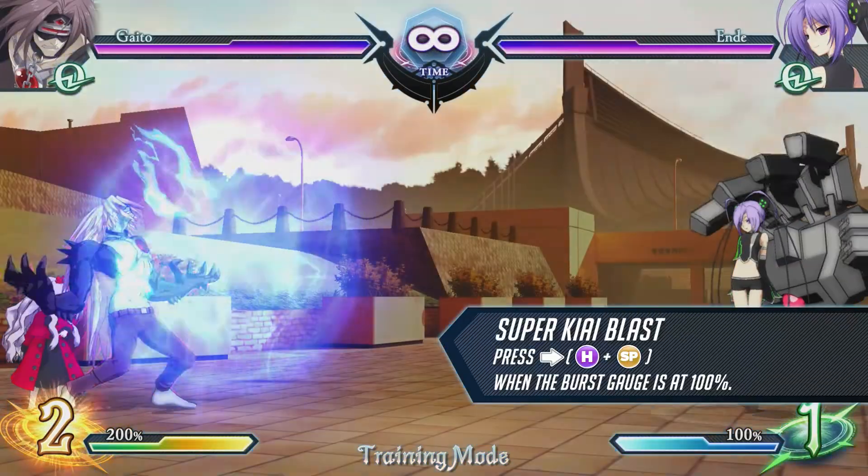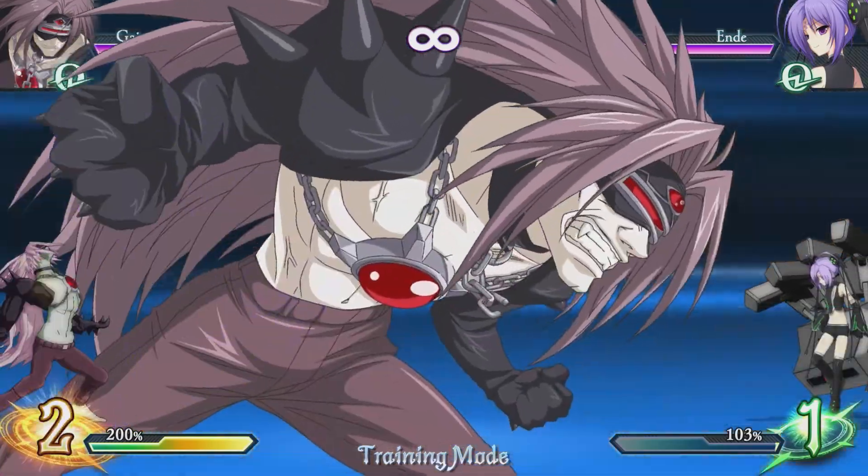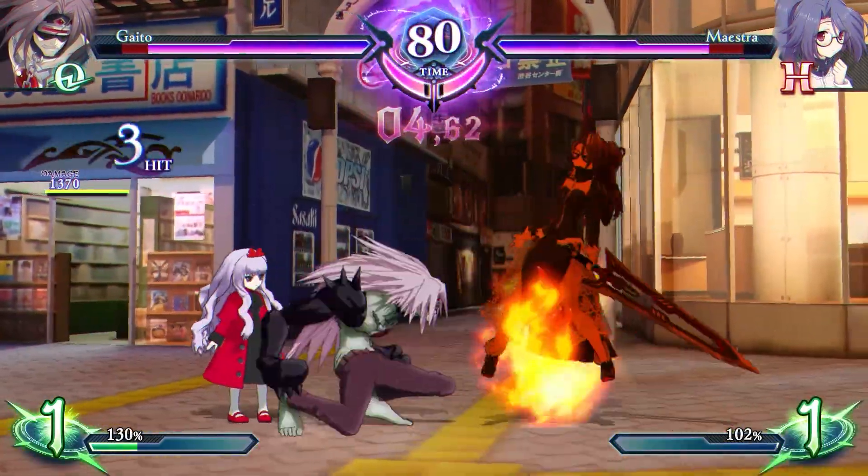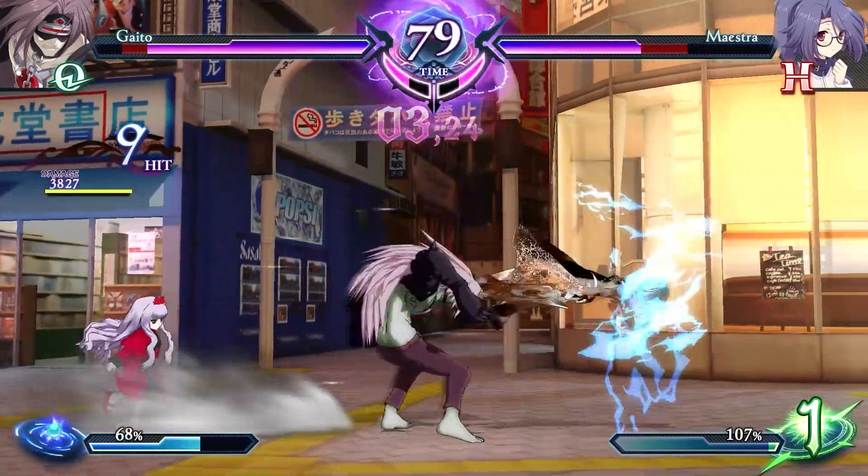This EX special attack fires a giant ki blast. It has invulnerable frames, fast start-up, is air unblockable, and can be followed up with a combo on hit.